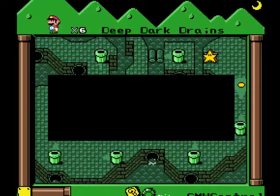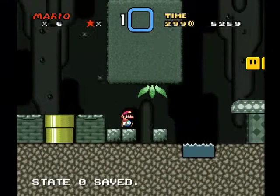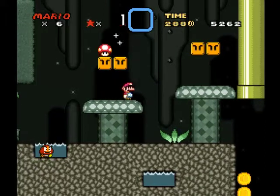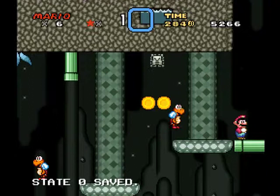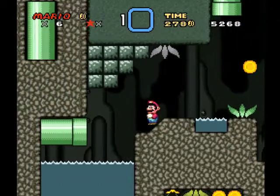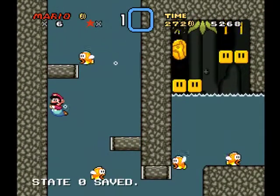Now we're all the way back to the first sewer level, which you access from World 1 - Deep Dark Drains. It's a World 1 level so it's actually not very hard. All you have to do is go down and not be stupid. Trust the coins - the coins are your friends. Don't trust the fishies - the fishies are not.